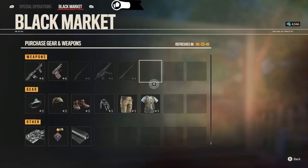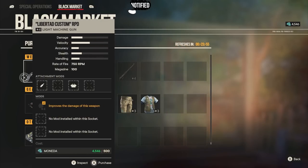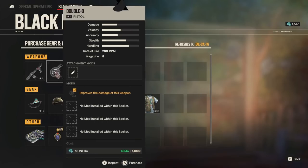Now let's talk about the main bread and butter — which weapons are available and what I recommend you guys pick up right now. We got a total of two different weapons. We got the Libertad Custom RPD, which is a light machine gun. It comes with a total of three different mods and also four attachment mods. This is a pretty good weapon — LMGs are in a really good state currently in the game. But this is not my top pick. The one I tell you guys you should get is the Double O. For those of you who have had this weapon already, this weapon is really, really good.